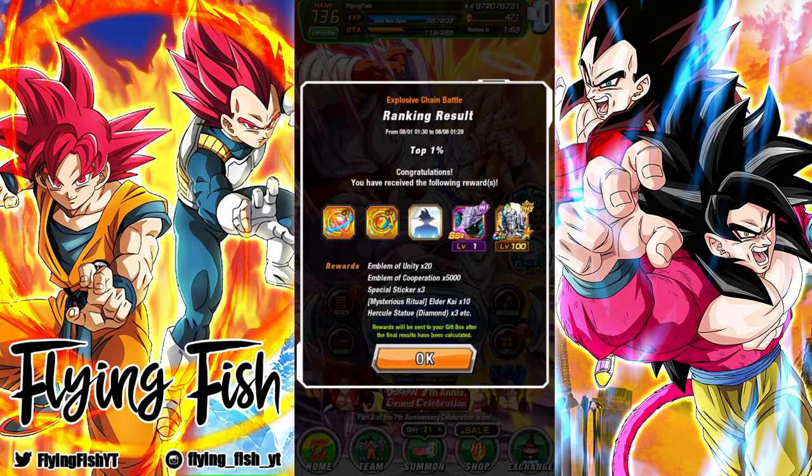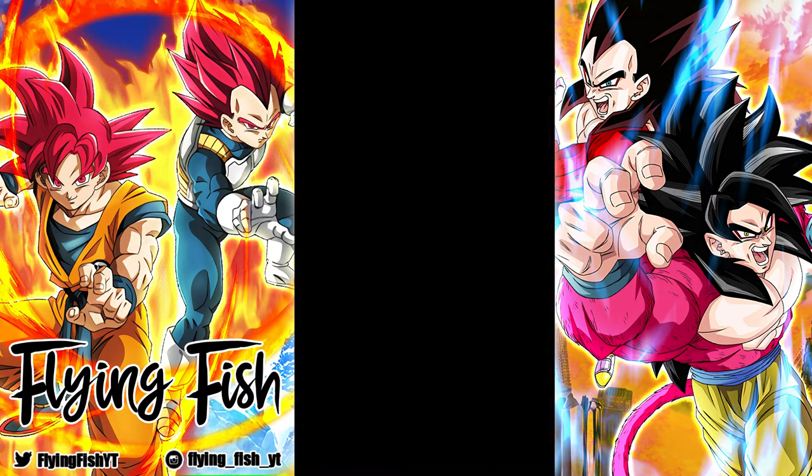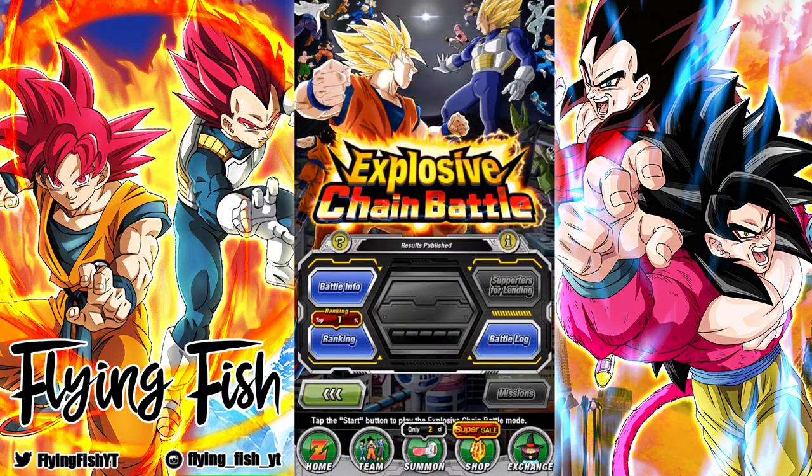Hi guys, Flying Fish here, and welcome back to some more Dokkan Battle. This is actually a picture I took a few days ago — these are our top 1% rewards for the 7th Anniversary Explosive Chain Battle against Giant Ape Vegeta, as Dokkan calls him. We hit top 1%! Let's hop over to the game and take a look at the Chain Battle before I get into some chest openings.